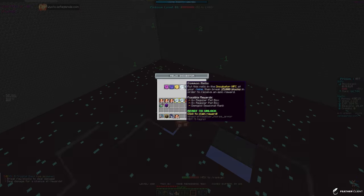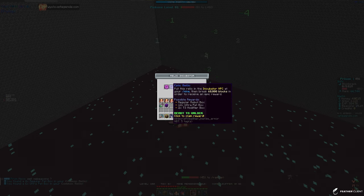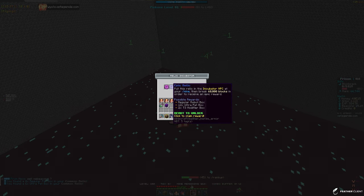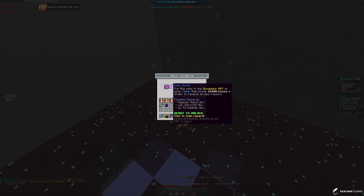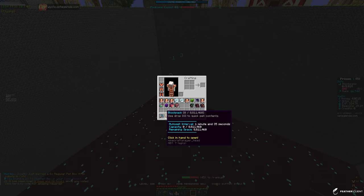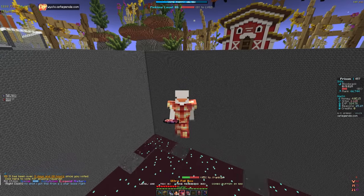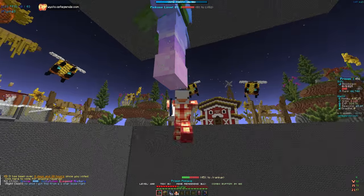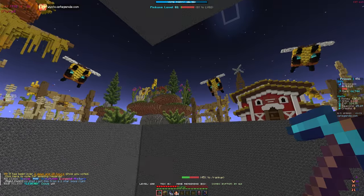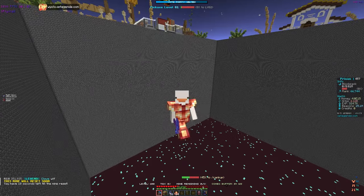Let's check for relics to claim - looks like we can claim both commons. We also have an epic to claim that can give a regular robot box, 12 ultra pet boxes, or some tier 3 modifiers. Let's claim it - we got the modifiers, which probably won't help since we already have tier 4 ones on our pickaxe, but we'll take the pet boxes. They've also spawned another boss, so we'll probably keep killing that one.